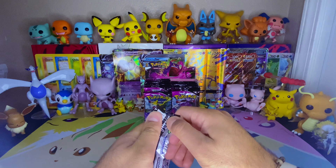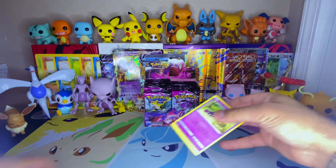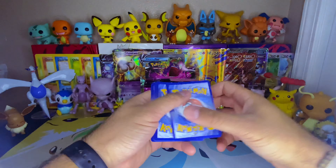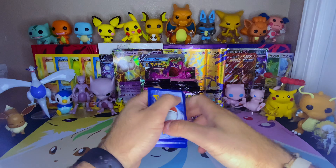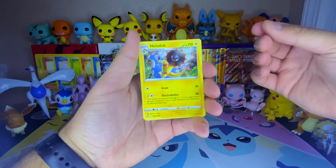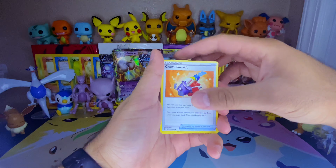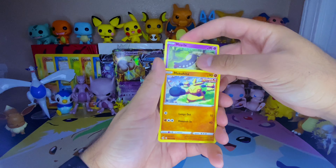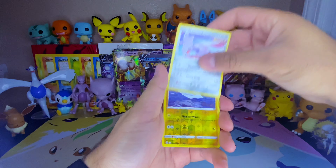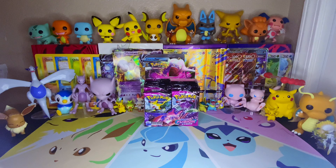Pack number six or seven, I'm not really sure. All my Pokemon GO stuff got delayed so you gotta wait a little while longer, I'm sorry. We got Heliolisk, Dunsparce, Cramorant, Makuhita, and Dewaddle — nice artwork — Skarmory reverse, Tynamo, and Meloetta as our non-holo.